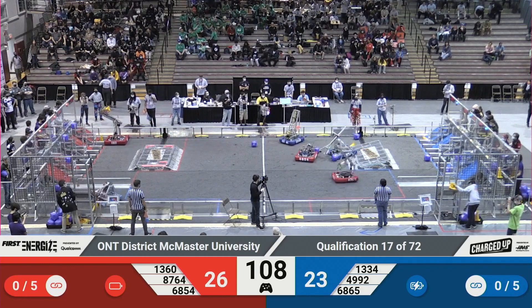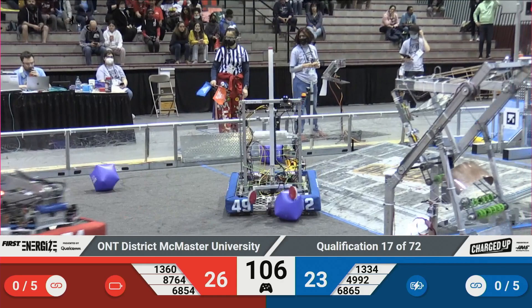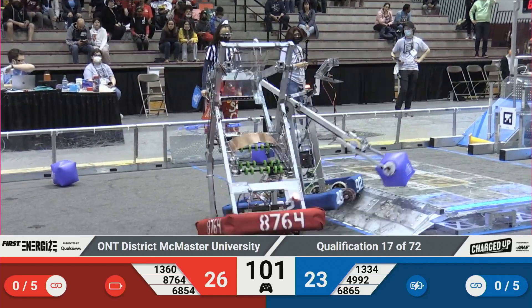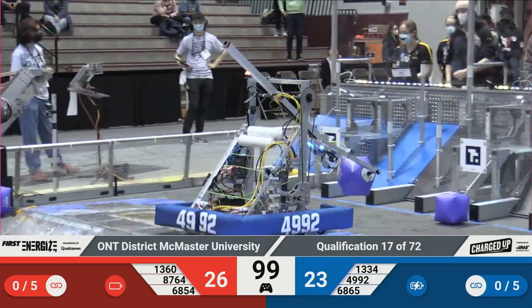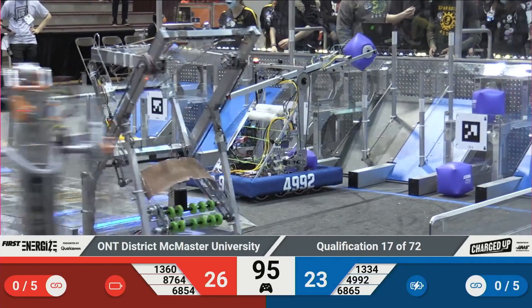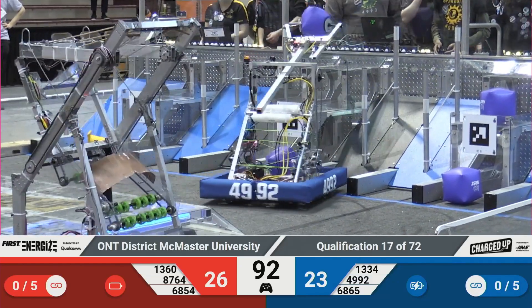Teams 68 and 54 are trying to acquire a blue cube for the Red Alliance. Teams 13 and 60 — oh, so close! They had a cone ready to go for level three, but it falls into the hybrid node. There are now two cones in that hybrid node — we'll see what the referees do with that. Teams 13 and 60 maneuvering their way.